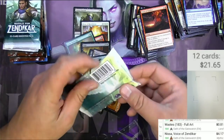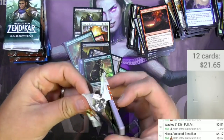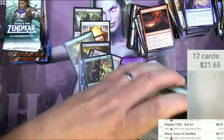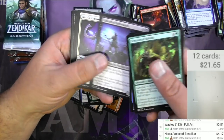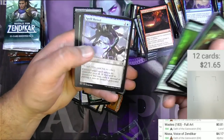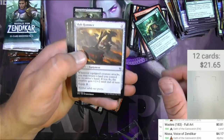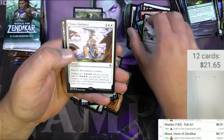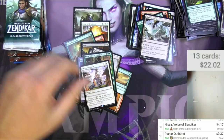Let's see — Battle for Zendikar, three packs. Wow, that pack got mangled. I've already pulled a Misty Rainforest out of this box so probably not going to get anything too exciting, but you never know. Spell Shrivel, Rot Shambler, Slab Hammer, Blighted Cataract, Planar Outburst — destroy some creatures — and an ally.